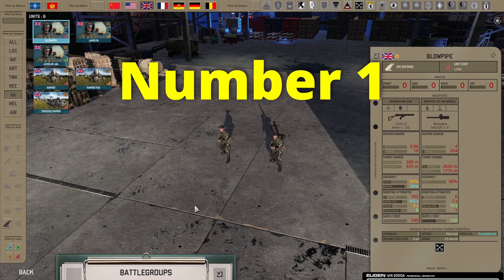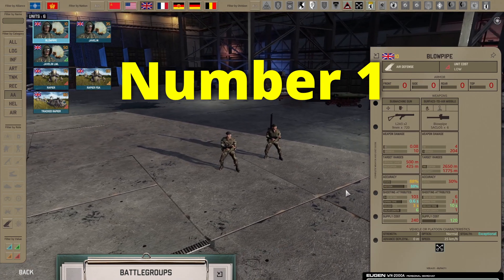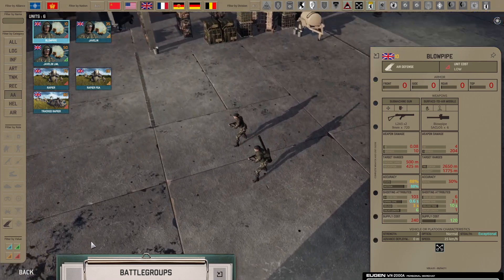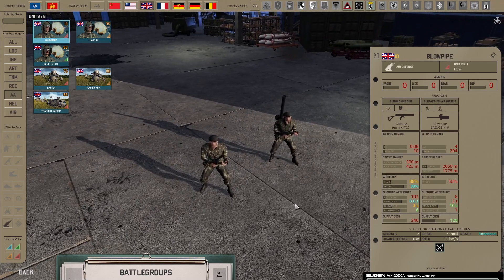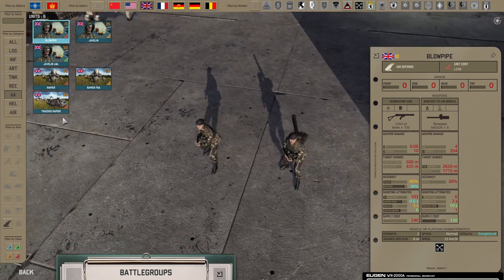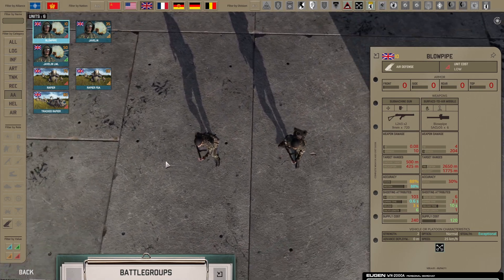My number one is obviously the Blowpipe - best AA system in the game. Selling it to the Falklands, best maneuver the British ever did, giving the enemy just as bad a weapon system. Obviously this is the best meme in the game, but sadly not the best AA - let's move on to the real number one.